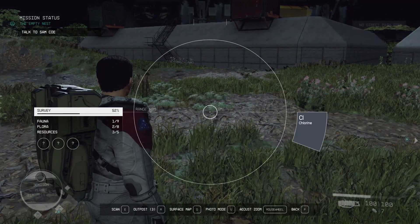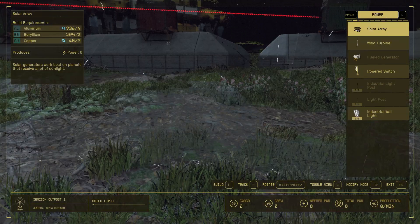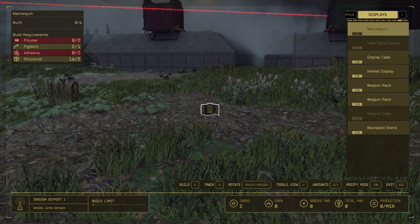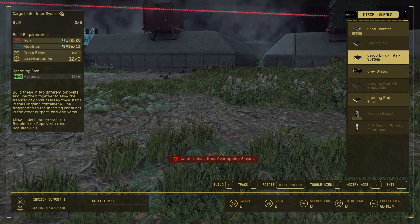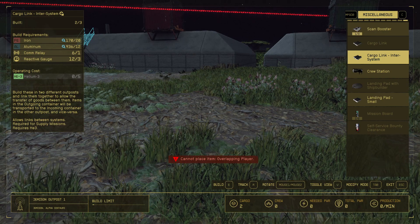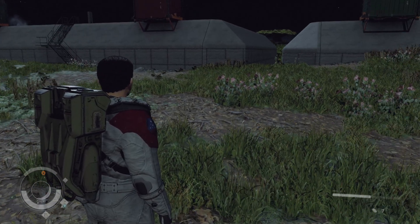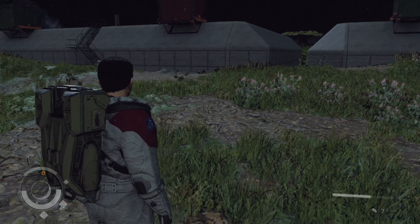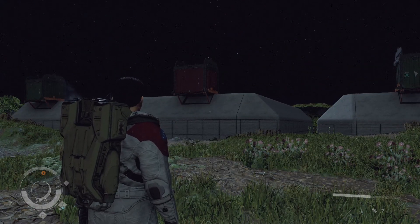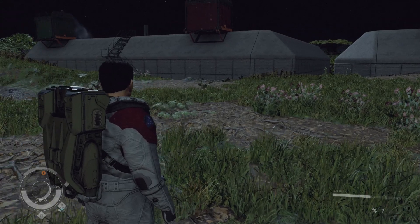Hello guys, kpchamino here with a new video for Starfield. In this video I'm going to talk about a very important system called Cargo Link and Cargo Link Inter-System. I will explain everything from start to end. You can make platforms where spaceships can land and they will automatically bring resources from one platform to another. It looks really cool, but it's very badly implemented in this game.